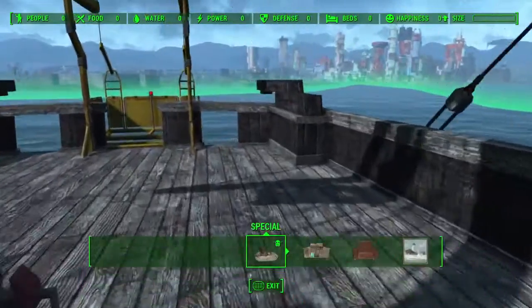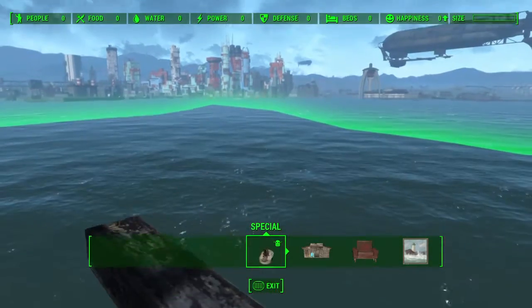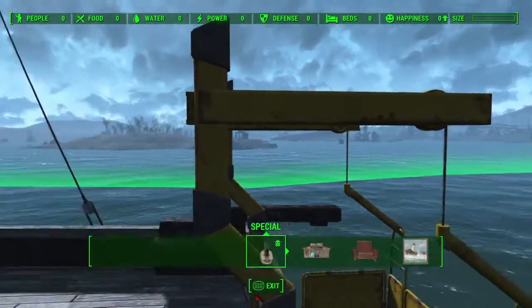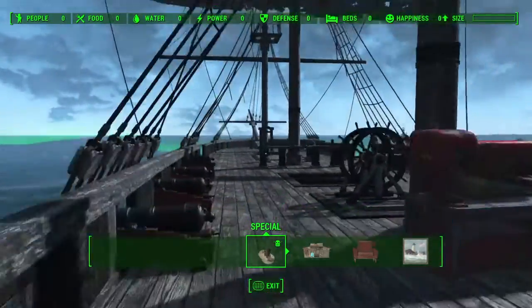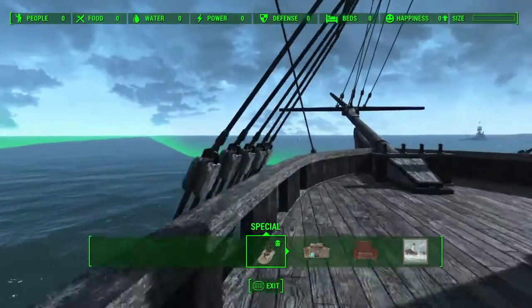You know, whatever you can think of — some floating islands out there. There's lots of room to build on this USS Constitution. So that's it for this video, guys. Wanted to just showcase these two new settlement areas. If you want to download these mods, one is the Prydwen and the other is your very own USS Constitution. You just download these and they will be automatically added into your maps if you want to fast travel there.